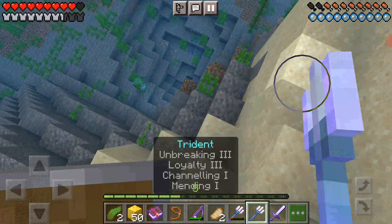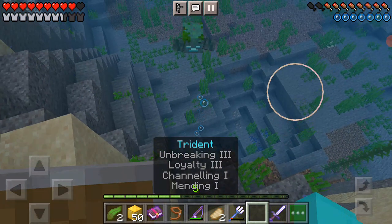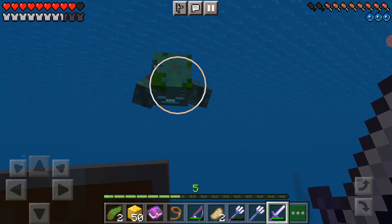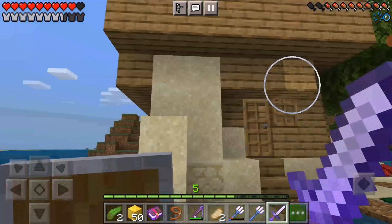We don't even have any lapis to enchant it, so that's really bad. This is a riptide trident, which is really good. But that is the biggest squid I've ever seen in my life. I'll just yeet your head off. Don't get away from me. Thank you.